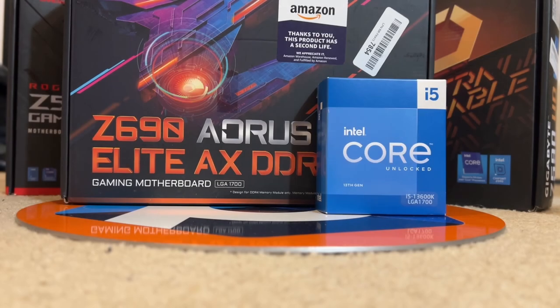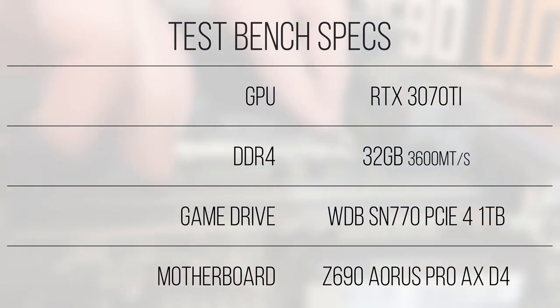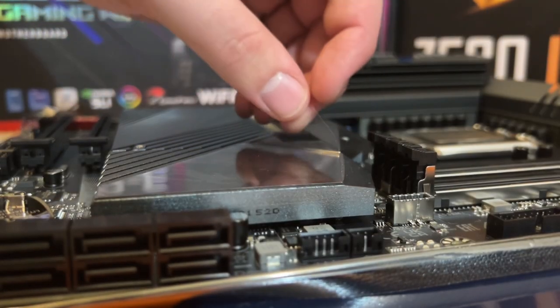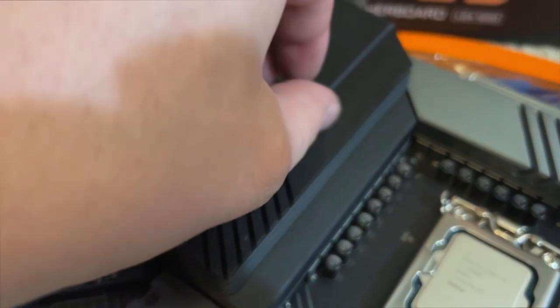To test the i5-13600K, I've got a second-hand Gigabyte Z690 Aorus Pro DDR4. This board, while it isn't anything super special when it comes to its design, features a 16+1 phase VRM setup for the core and an additional 2-phase for auxiliary power. This should allow the i5-13600K to reach its maximum potential through removing power limitations from the VRM. We've also got a Corsair H150i 360mm AIO to fulfill cooling duties, so we should be good in terms of heat dissipation and power delivery.